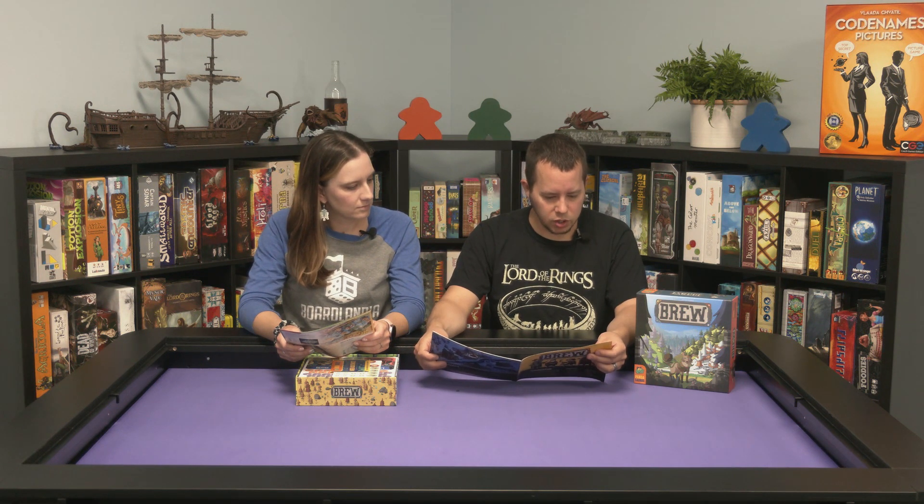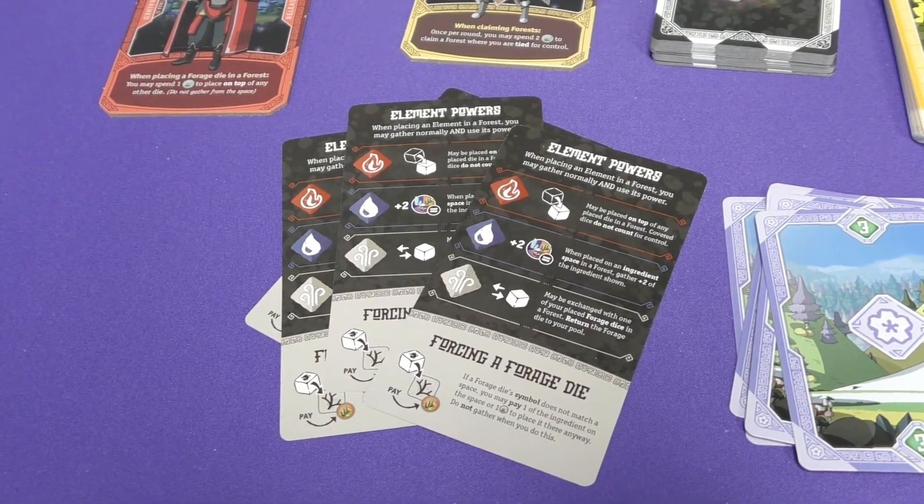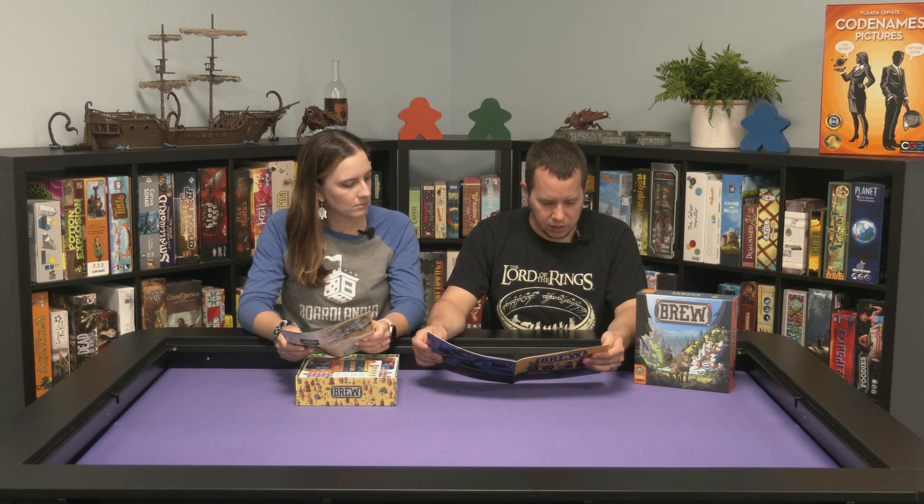The objective of the game: in Brew, you and your friends will place dice strategically to gather potion ingredients, gain control of forests, and train helpful creatures with magical powers. The player with the most victory points at the end of the game wins.